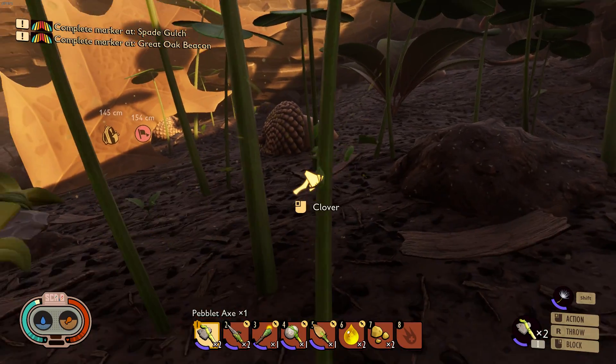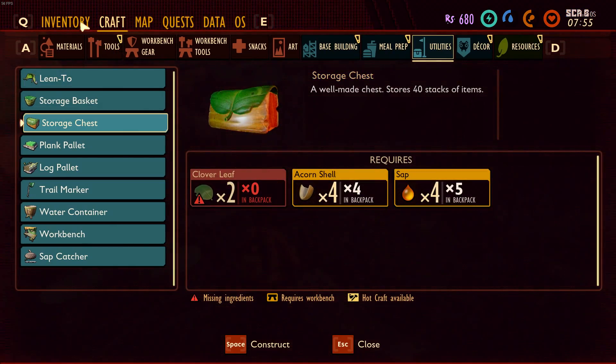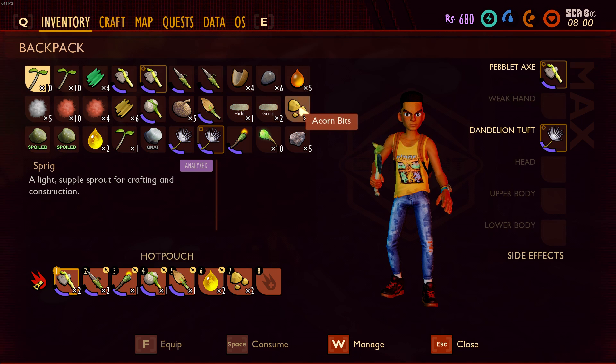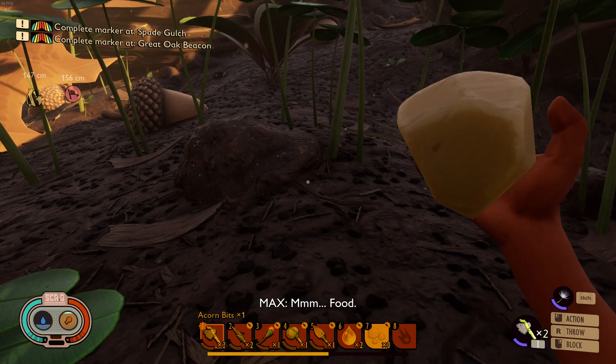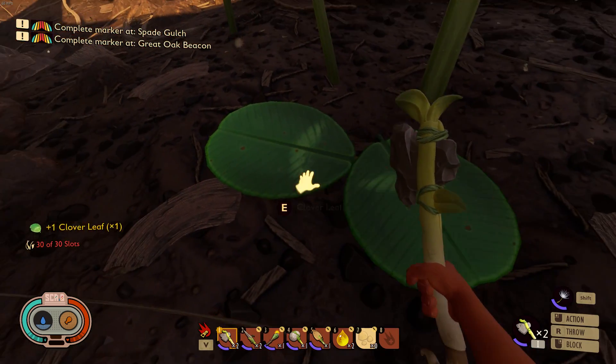Let's get a little bit of clover here. Inventory is full, of course it is. Do we have anything we can get rid of? Some of this goop. Can I not just stack you here? Let's eat this real quick — we need to get our food up anyway. Nom, nom, nom. There we go. Now we can collect some of this clover. I'm not quite sure how much you can carry, but I'm going to grab another one down here.